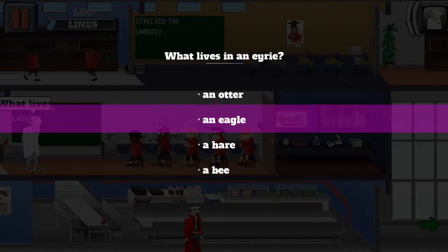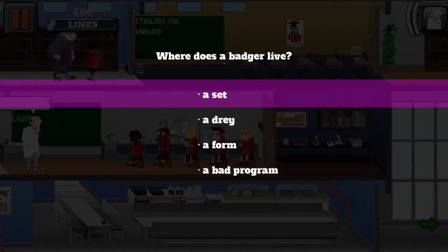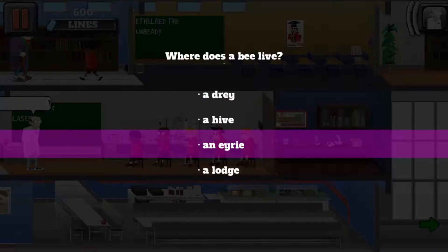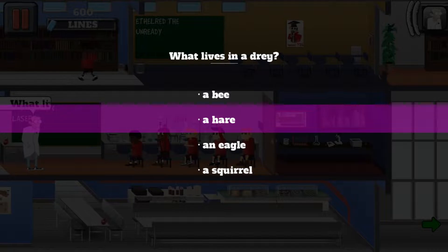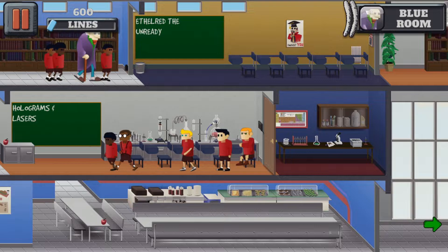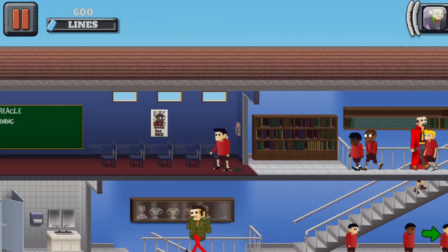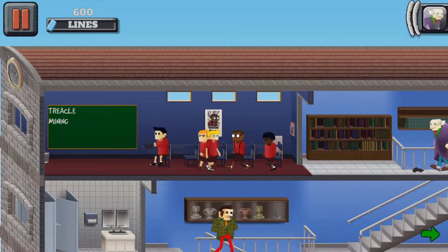What lives in a lodge? A beaver — yeah, I think so. What lives in an eyrie? An eagle — yeah, it's an eagle, isn't it! Of course she knows it. Where does a badger live? A set — I knew it was a set! We've got old Mr. Knobby in the blue room. Why do they keep making up new words for different animals? Everything should just be called a nest — a home!